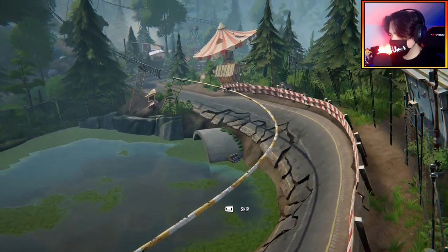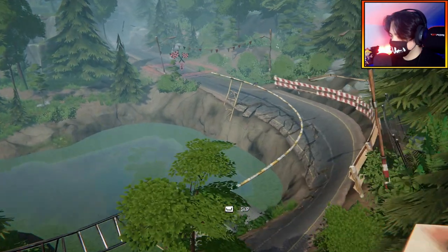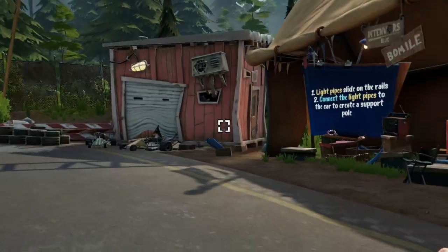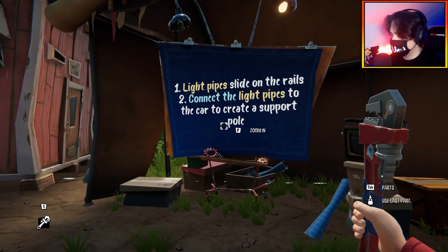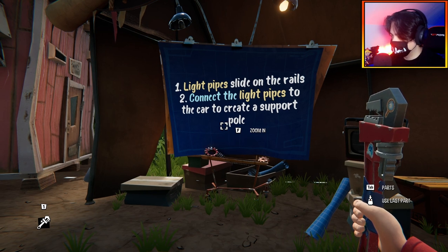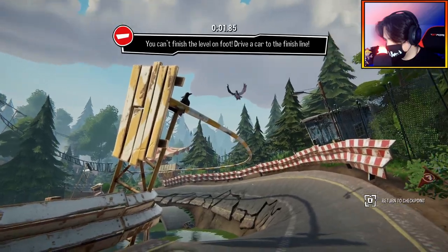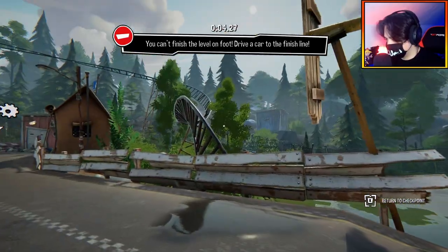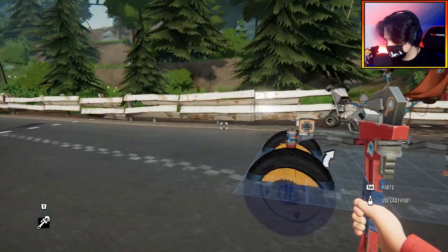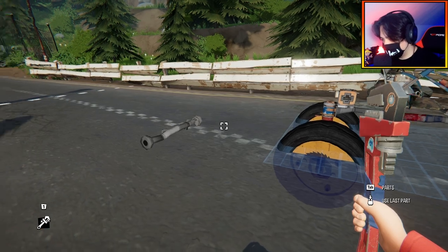This is pretty fun and cool - there are little puzzles and races to get from point A to B, and we just need to make cars every time. Light pipes slide on rails - connect the light pipes to the car to create the support pole. There's a giant pole on the track that I need to use. My theory is - wait, I just deleted my pipes!